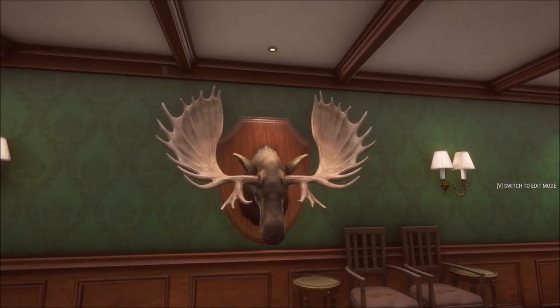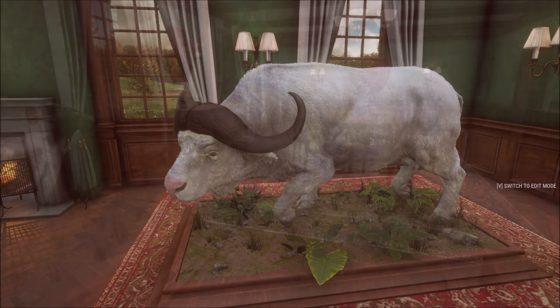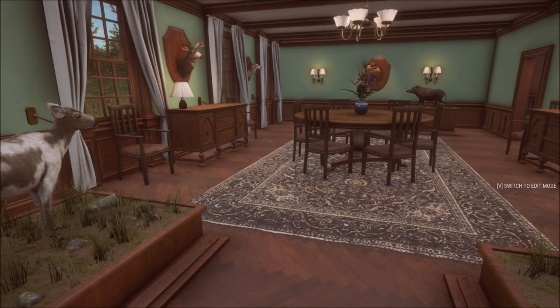This is another diamond bull moose — our first diamond moose scoring around 960. You can tell this one is an albino because he has a pink nose, which clearly distinguishes him.